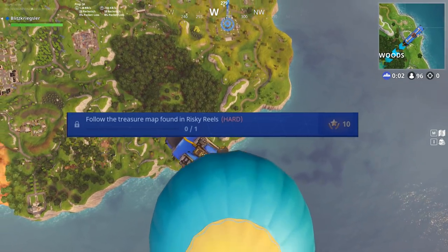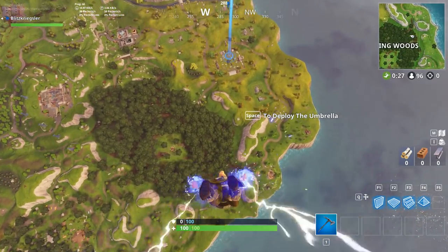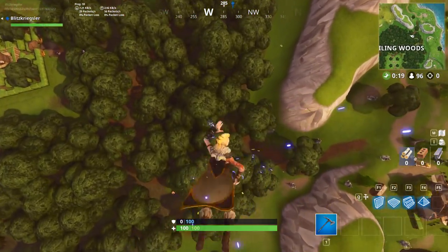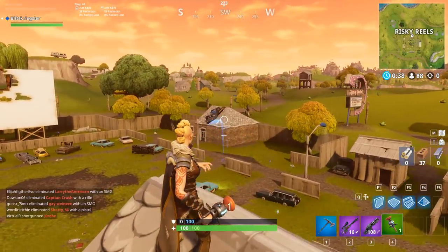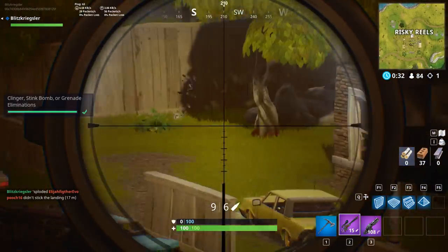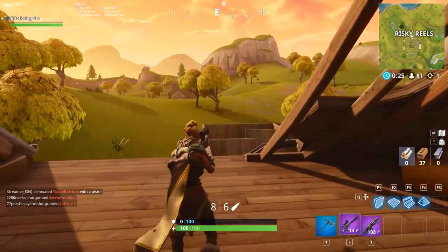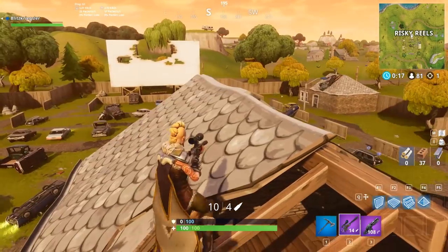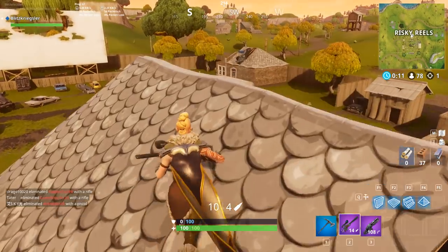Next up we get to follow the treasure map at Risky Reels. As you can see from any treasure map, it shows you a location and you go there. You can skip ahead to the final spot without actually looking at the treasure map itself. We have some fighting going on — I managed to get Clingers, so I throw one over. Oh, I stuck him! It blew up — 63 white damage, that's awesome. The treasure map is just over there by that little tree. I'm going to wait here a bit because I don't want to pop out when someone's camping me.